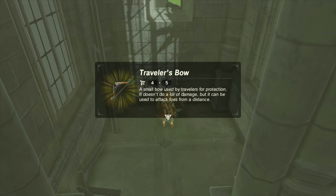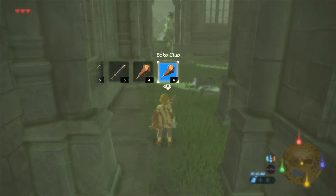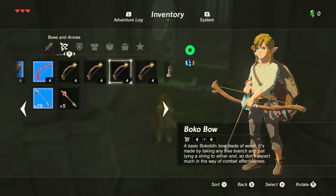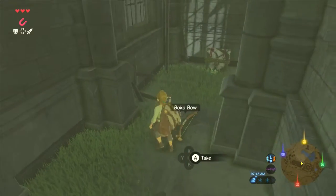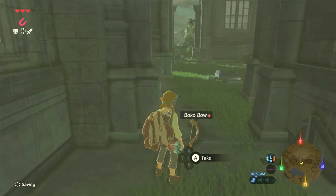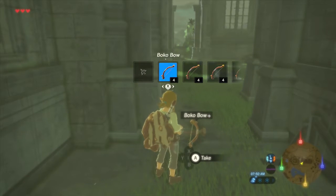Hey, we finally got some arrows out of one — that's good. Traveler's Bow: 'A small bow used by travelers for protection. It doesn't do a lot of damage, but it can be used to attack foes from a distance.' My inventory's full? But that's better than all the bows I have right now. Can I drop this damaged one from here? I guess we have to go into the inventory to drop stuff. Oh, there it is — drop! And look, it stays in the world. So we can drop stuff, but we can also pick it back up — we don't just lose it. That's so good. I'm making it official: this game's great. This is a freaking awesome game.